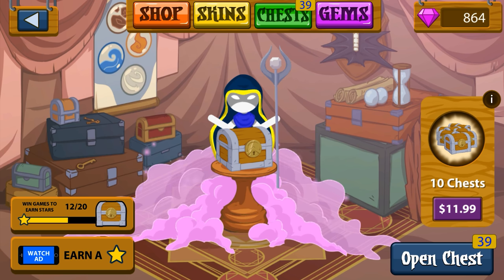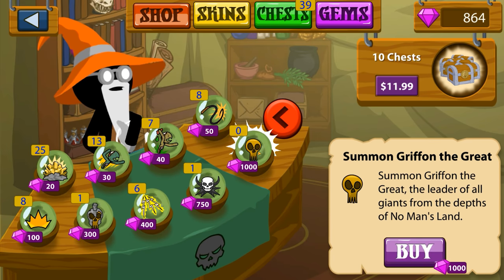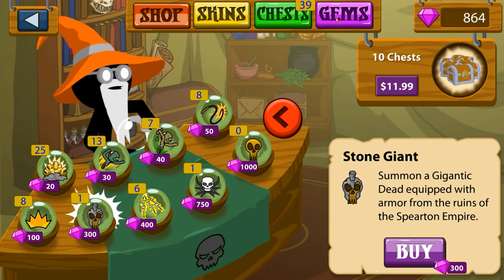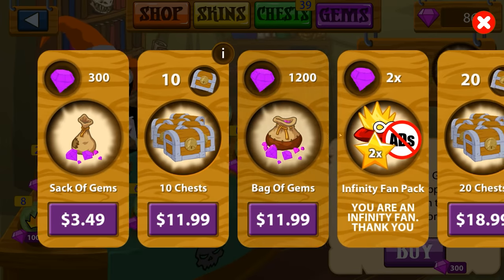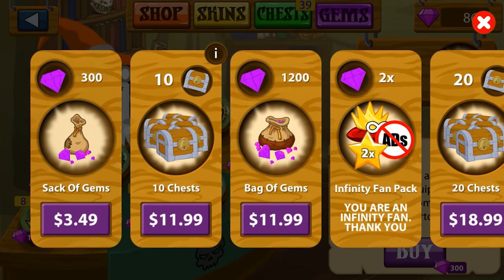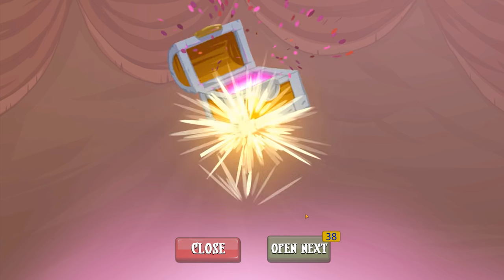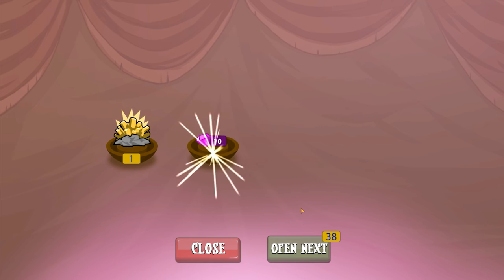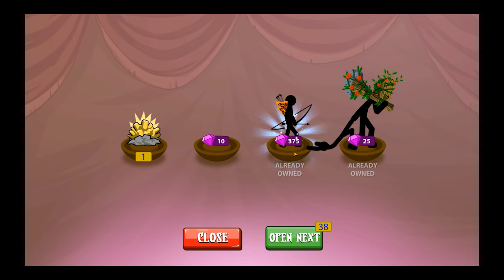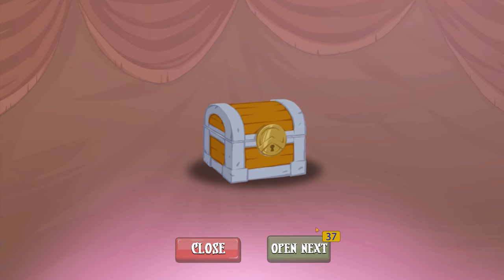That giant is a 300 gem item — not Griffin the Great, but 300 gems is about $3.49. So going back, that was pretty decent — $3.49 out of one out of 10 for 12 bucks. We got a fire skin, 375 gems. I feel like we're doing pretty good, honestly, so far with the two chests that we've opened.